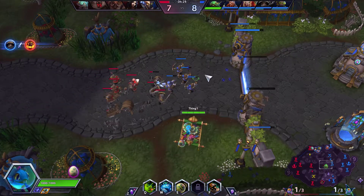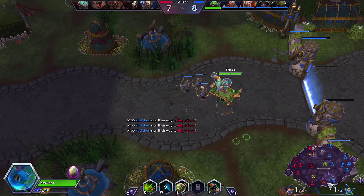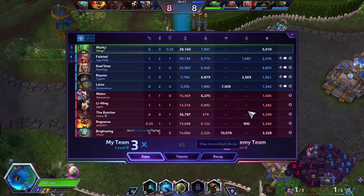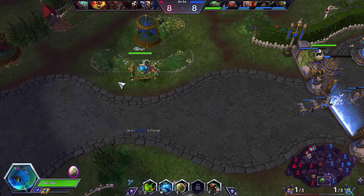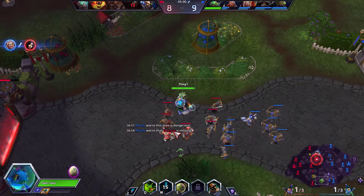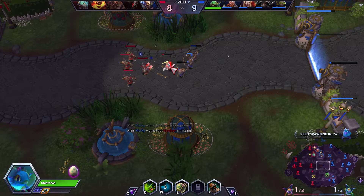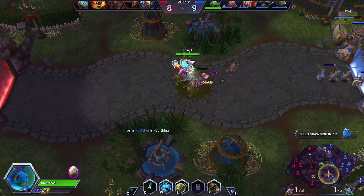There was a new update where experience globes still persist after the normal time they used to — I don't know how long it used to be, but they persist longer now. But they are worth less if they wait a long time. It looks like Butcher's just trying to soak like us, get his meat up. He's doing okay on his meat — not the best, not the worst. But we have faster wave clear than the Butcher. Butcher's coming in — we need to warn the team.